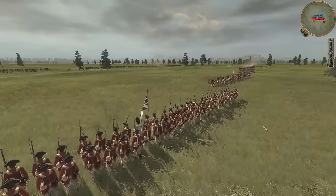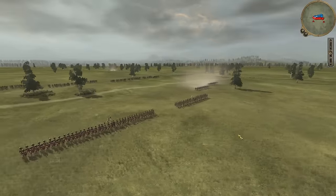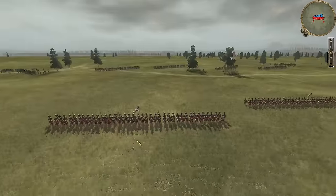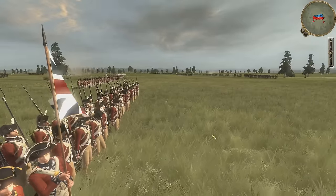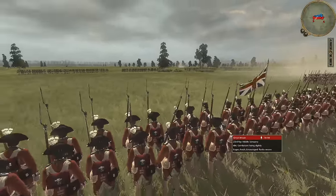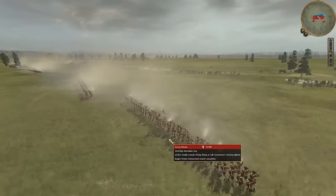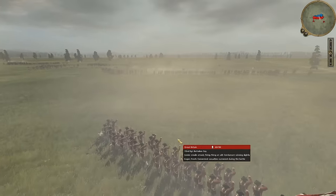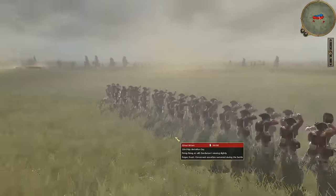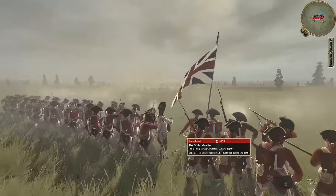We are waiting for the troops to close up. We've got our own light infantry companies engaging the left flank — the right flank of the Continental Army. Our center companies and grenadiers are ready. And the volleys begin.